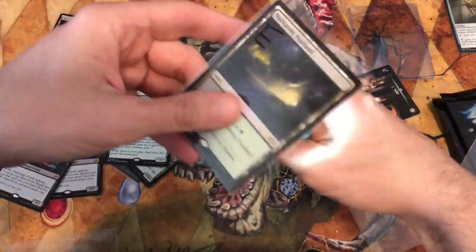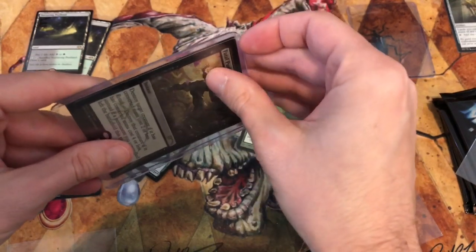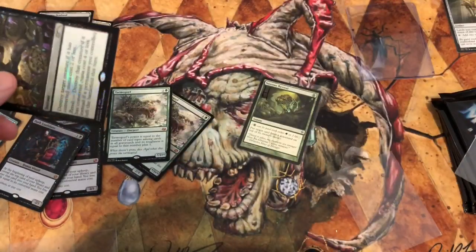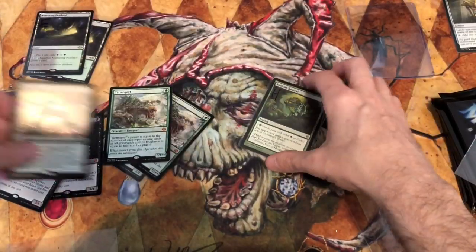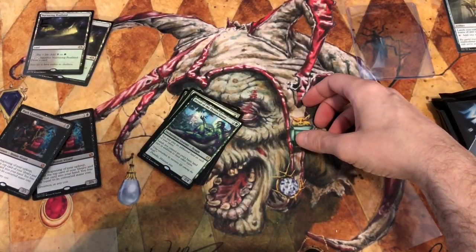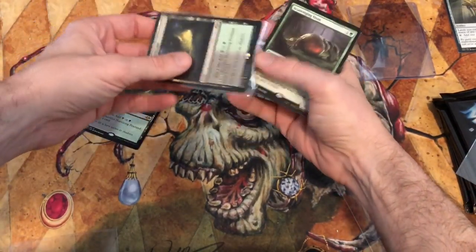Those Tarmogoyfs are good, I'm not too worried. So the plan is four Giant Growths and four Berserks. I'm also expecting four Grim Flayers from Eldritch Moon — two creatures that can get trample depending on what's in your graveyard, and they only cost one black and one green mana to get out.